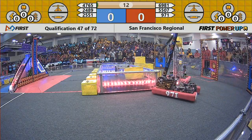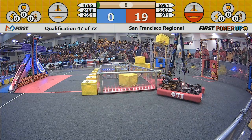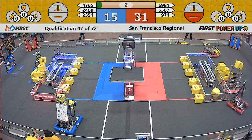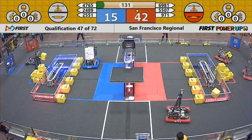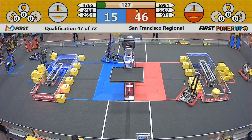It's match number 47. Let's see what these teams can do in auto. Right away, 971 delivering a power cube to their switch and taking control in the auto period, completing the auto quest for that additional ranking point. Over on the blue, it looks like we had movement from three robots, earning them their 15 points for autonomous but no ranking point bonus. Red Alliance does have the lead thanks to that early placement on the switch.